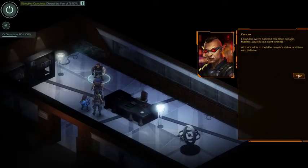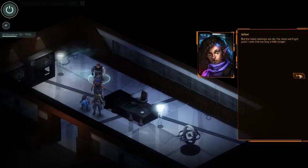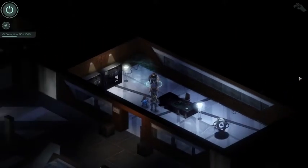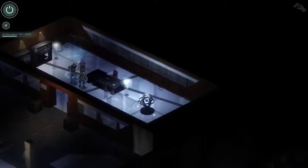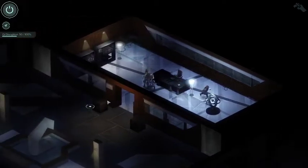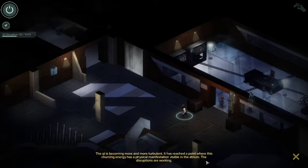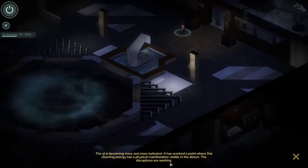Looks like we've battered this place enough, Maester - just like our client wanted. All that's left is the temple statue and then we can leave. But the more damage you do the more we'll get paid - I vote we stay a little longer. This is some seriously unsettled key - I can't predict what will happen if we stay here and make things worse. The key is becoming more and more turbulent and has reached a point where this churning energy is a physical manifestation visible in the atrium. The disruptions are working.